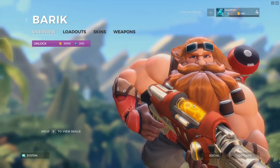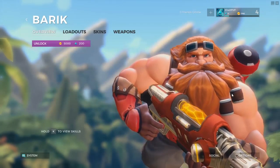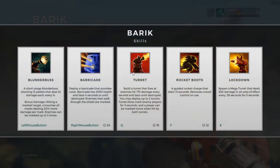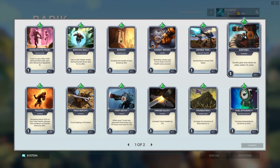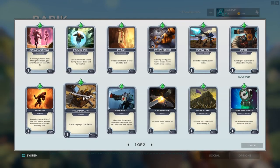Now let's talk about the card system — essentially how Paladins sets itself apart from Overwatch, TF2, or any other hero shooter out there. Each character can build itself differently depending on the situation, so no two characters you run with will play the same. For example, let's take Barik, aka Torbjorn — it's all about turrets, and you also have barricades. So let's say you want to be more of a turret-friendly Barik. You can pick up cards that will increase your turrets — like Expose, Field Deploy for faster deployment.